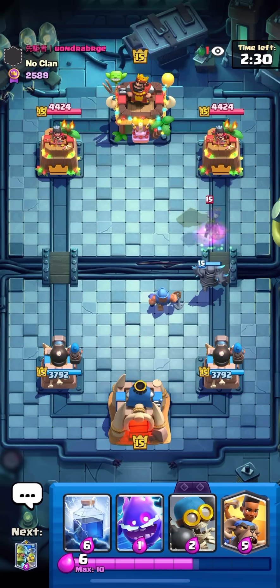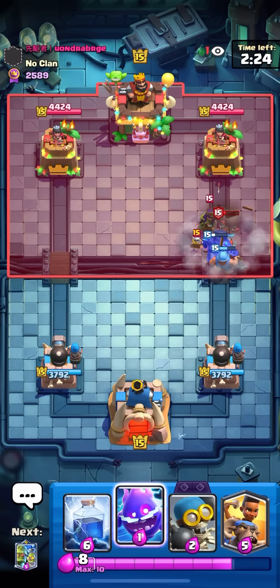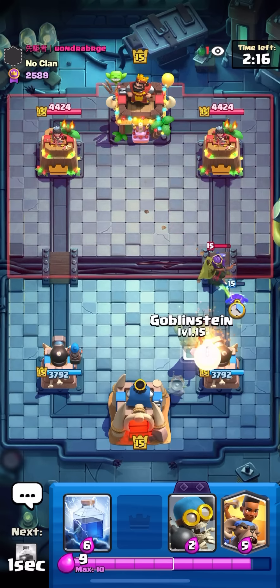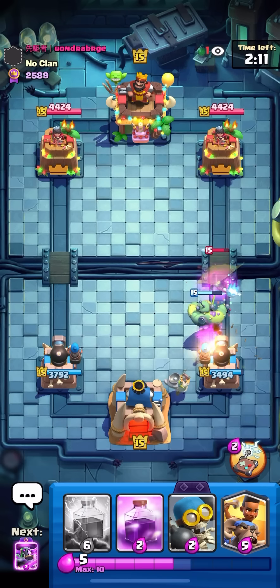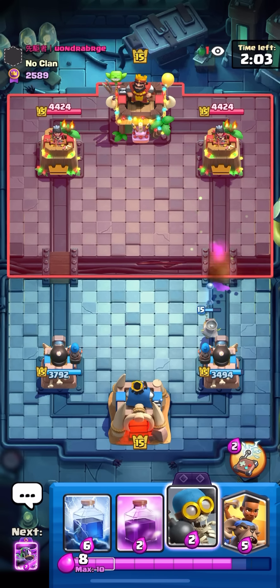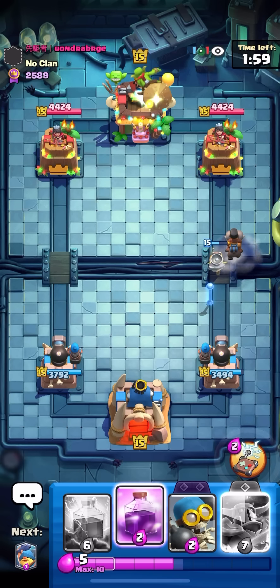I'm gonna Fisherman on the screen here — he might actually delivery and protect this. I should have E-Spirited but too late now. I thought it was Piggies but he actually has a Miner. This matchup is really good now — Miner Poison doesn't stand a chance because I'm gonna be pressuring the whole time, playing Lightning on his side. He's just gonna be defending a lot.